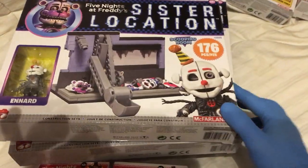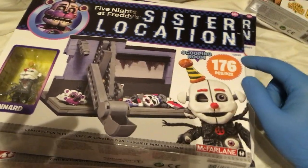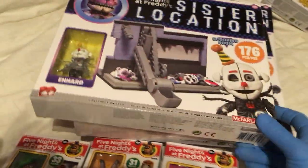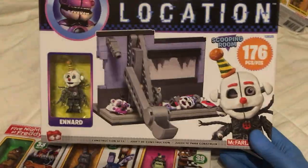Then we go up to our larger packs. 12-8-25 is the Scooping Room. It comes with only one figure, and that's Ennard.